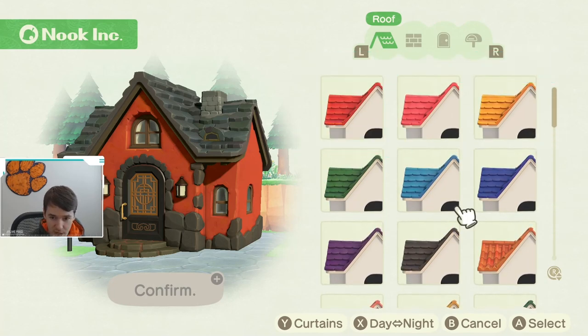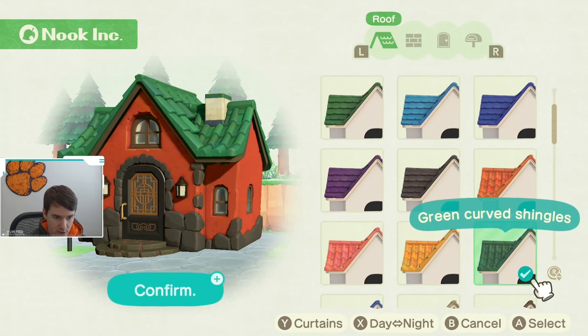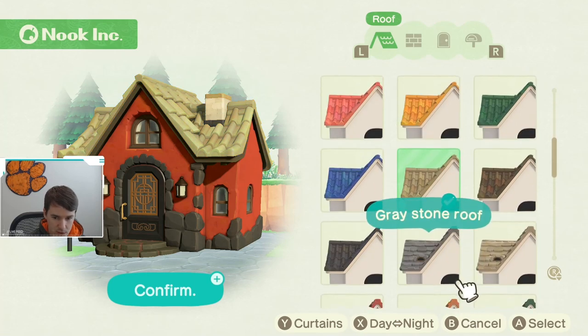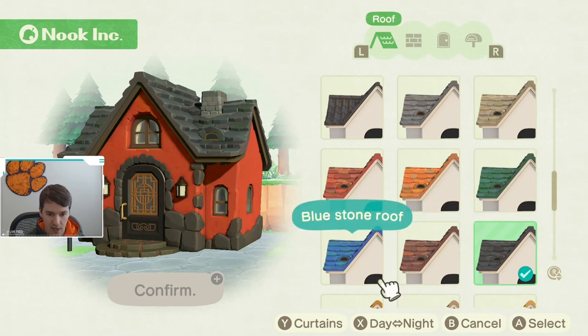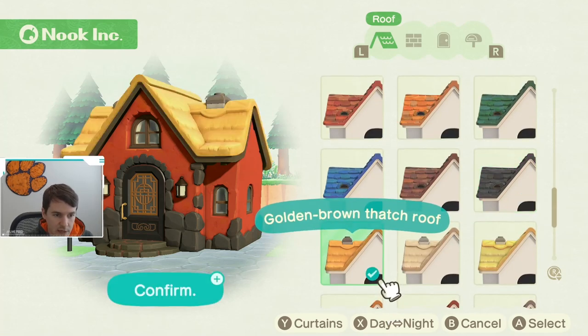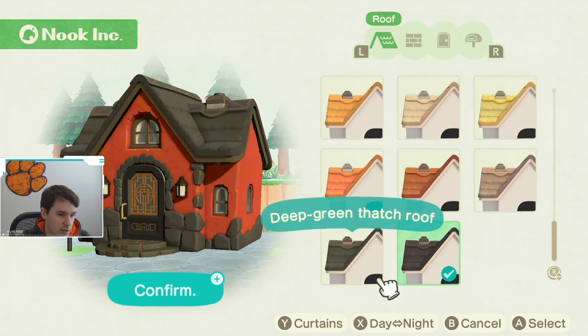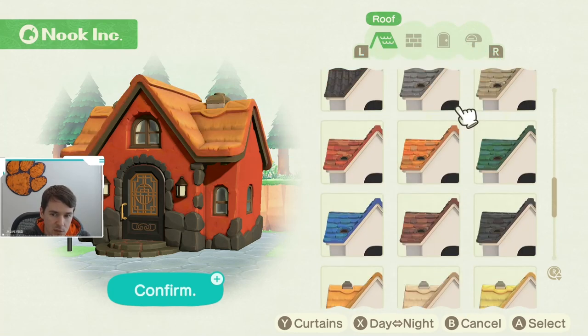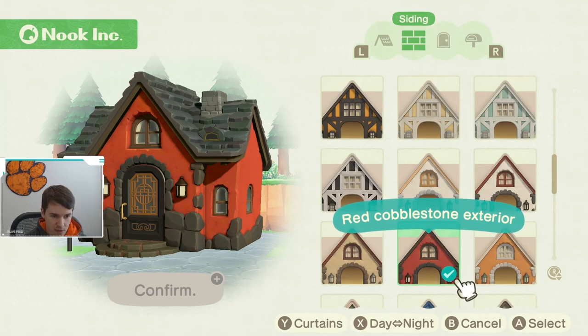You get your basic roof tile colors you've been picking all along, then you can get some of these other curved shingles which are pretty cool looking. I have the stone roof, which is the black roof that I have. Or you can get this thatch top which is kind of like a grass look — it's pretty cool. There are a lot of cool looks in here.